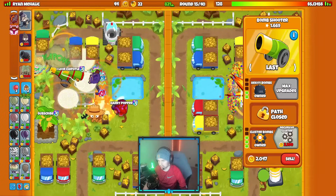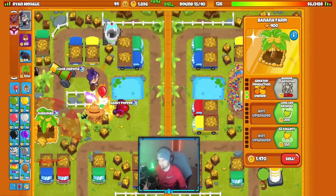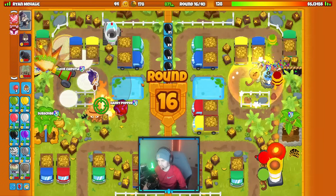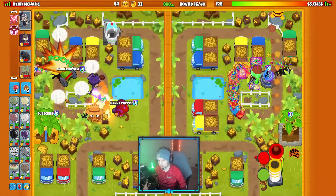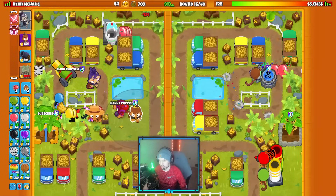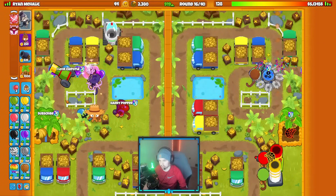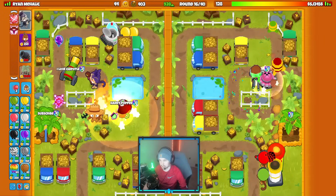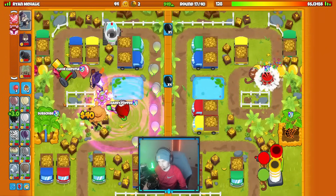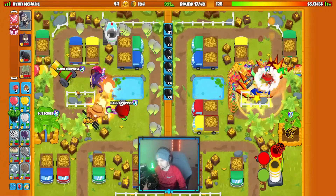Now that I have Totem available, should I sell this guy? Yeah, let's sell him and get a Plantation back — make a little greed play. Going into round 17, I think I'll buy Necromancer on this. Necromancer's going to be pretty helpful defensively for me, especially with the Zealy, because the Zealy can buff the Necromancer quite a bit with its Totem. We're almost at 1k eco, which is pretty solid. We have 44 lives, so we have a couple Totem uses available if anything gets hairy.